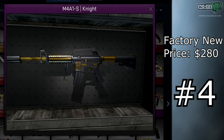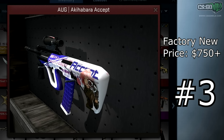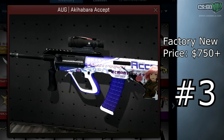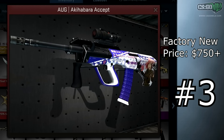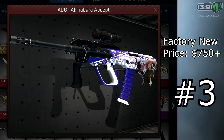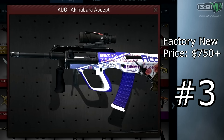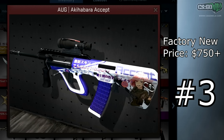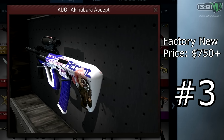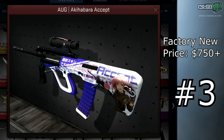At number three is the AUG Akihabara Sept Factory New. I sold one for seven hundred and fifty dollars for basically the worst float possible. If your AUG Akihabara has a float of 0.01 or lower you could probably sell it for over a thousand dollars at this point — lots of people really want this skin and it's been selling at crazy prices.